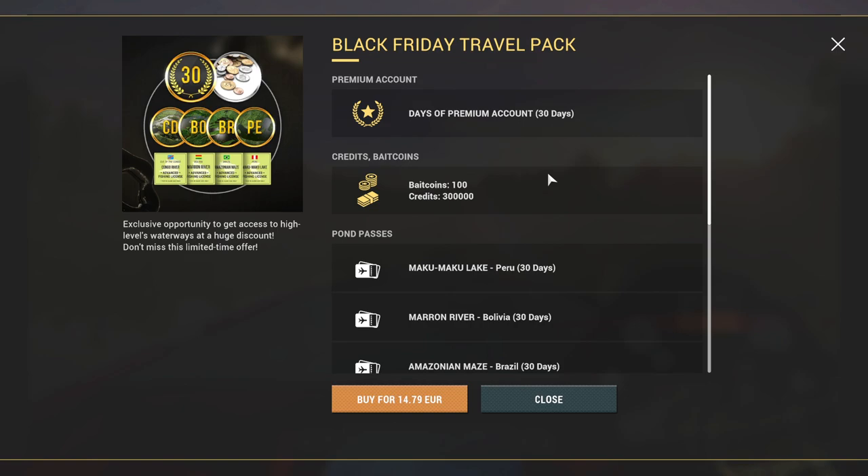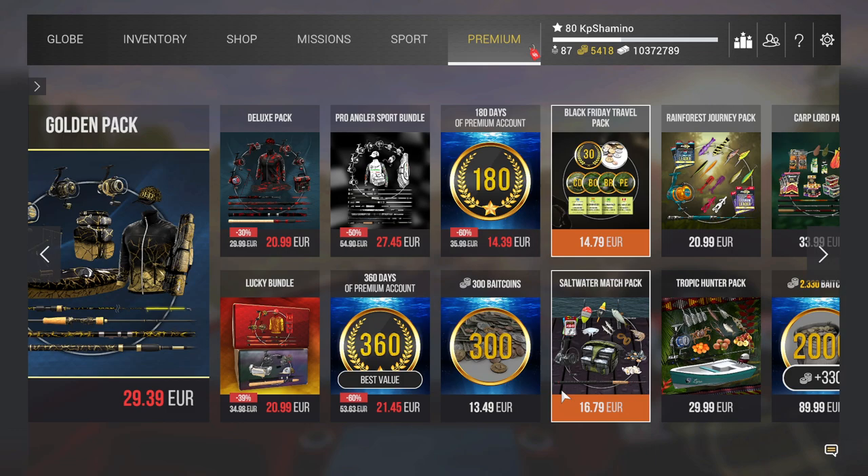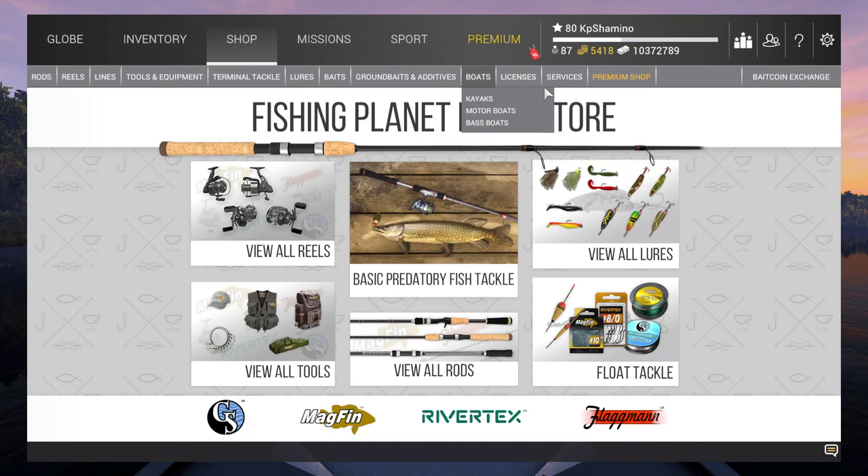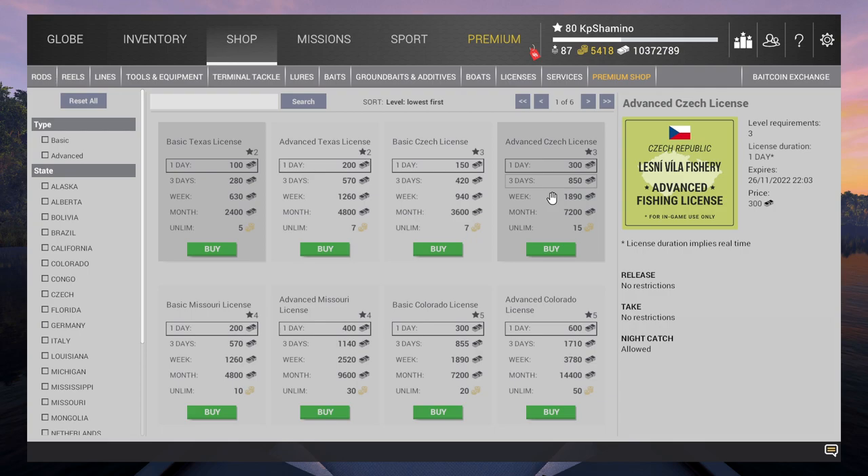First of all, the first part, and that's very important: you need to understand the financial part. Most of the time that's not really a problem because you get a lot of bait coins, you get a lot of money, and you get the advanced license too — so most of the time that's already in the DLC. But if it is not in the DLC, you always need to watch those things. What is very important first of all is the travel cost, and then you need to buy a license too. So that's part number one.